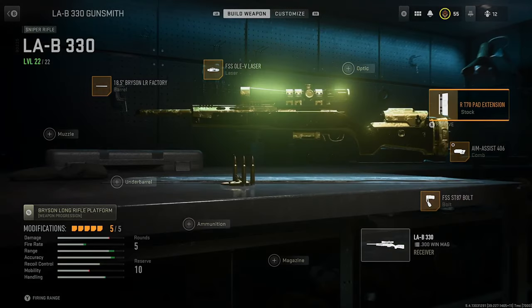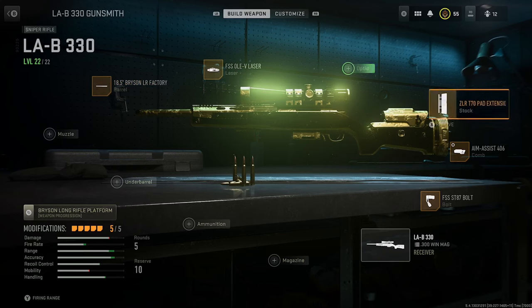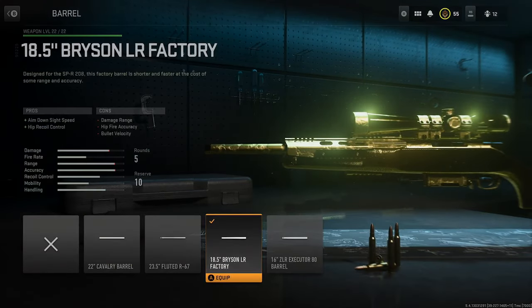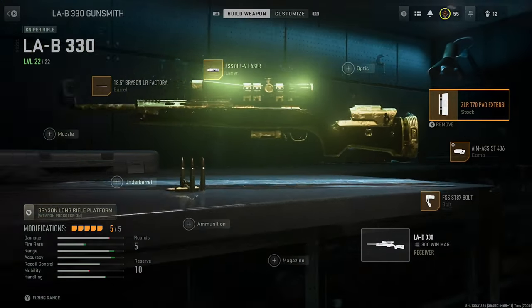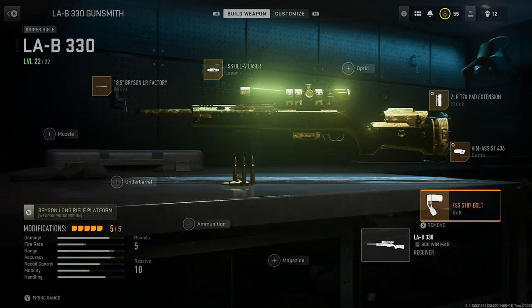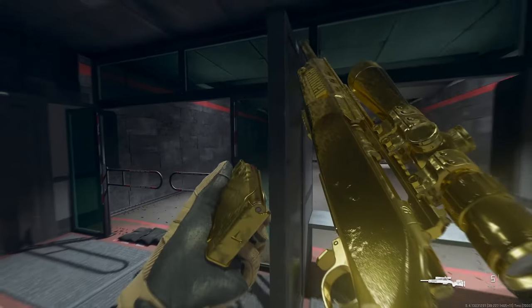Going to quickly go over the class setup. They disabled tuning because it was breaking something, so I can't go over that. We got the Bryson Factory barrel, the FSS Olvi laser, the ZLR T70 pad extension stock, the Amos 406 comb, and the FSS ST87 bolt. Taking this thing into the firing range real quick to show it off before the gameplay.